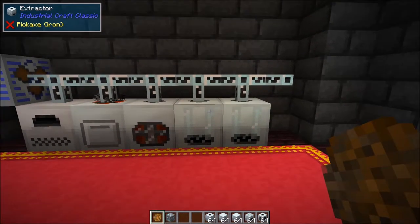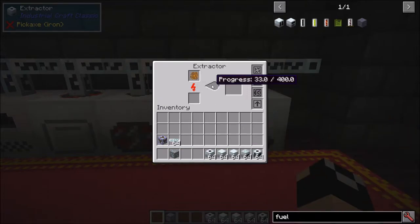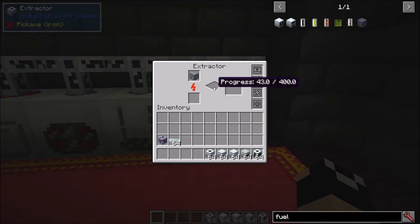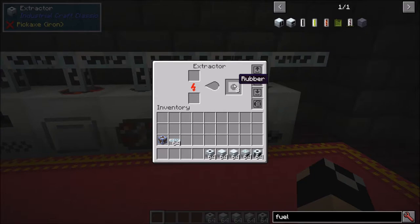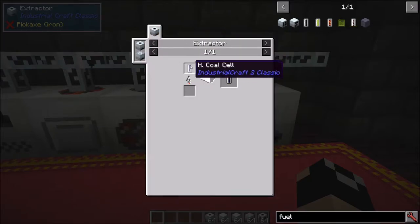Next up we have the extractor — I'll put down two of these for demonstration. One of the primary uses for the extractor, and one reason you want to get it ASAP, is that you can throw sticky resin in there and it will pull rubber from it. The extractor is not a fast machine — later in the upgrade section I'll show you how to speed it up. You can also take diamond ore or any gem-based ore like diamonds or emeralds and throw them into the extractor to get three diamonds. One sticky resin gave us three rubber, whereas smelting sticky resin only gives you one rubber. You'll also need to use the extractor for some fuel processes, for example turning hydrated coal into coal fuel.